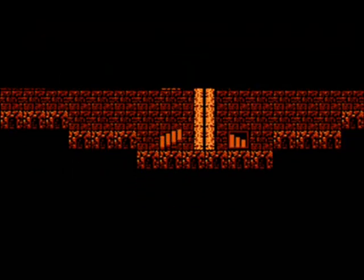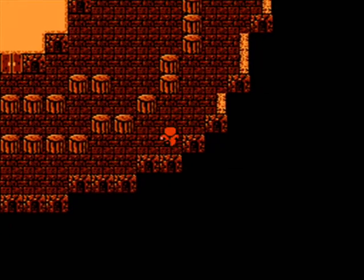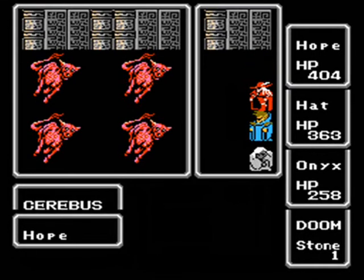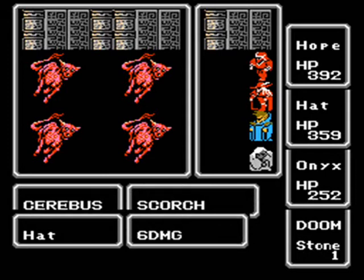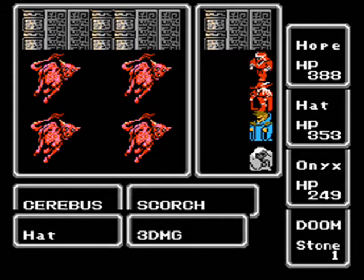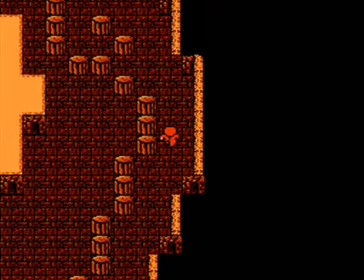We have to climb up the Mirage Tower, which is three floors tall. Once we get to the third floor there will be a teleporter that warps us to the Sky Castle, where we have to search for the Fiend of Wind. The Sky Castle has one of the most powerful enemies in the entire game — War Mech. I really hope we don't find War Mech, because if we do, I can almost guarantee my entire team will die and the hardcore challenge will be over. Chances of encountering him are pretty low, though, so I'm not too worried about it.